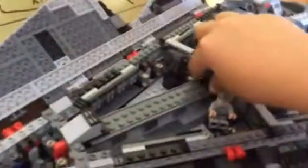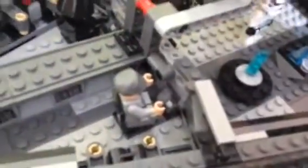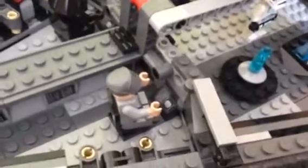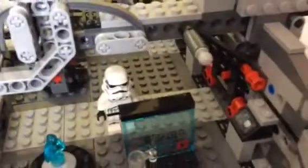Kind of like the Venator-class Star Destroyer, they have that center catwalk walkway, and then they have some controls right there, some controls there, and they've got some stuff over there. I'm just going to show you what the stuff actually looks like in here.